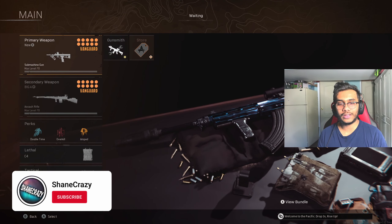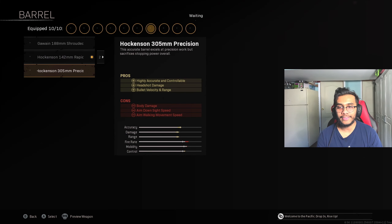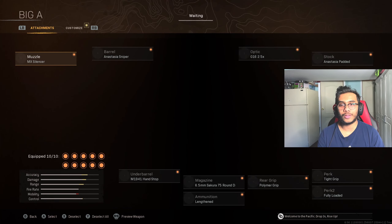For the first two class setups, we've got the Owen Gun and also the Automaton. I apologize for the gun not rendering properly while showcasing these attachments. First off, here are the attachments for the Owen Gun. If you want more recoil control but a little bit less damage, just swap out the rapid barrel for the precision barrel instead. And here are the best attachments for the Automaton.